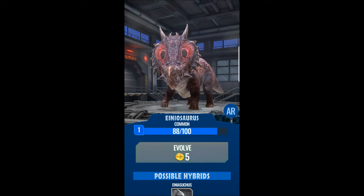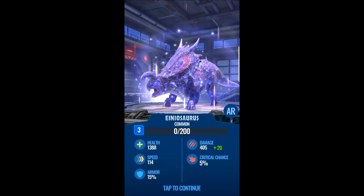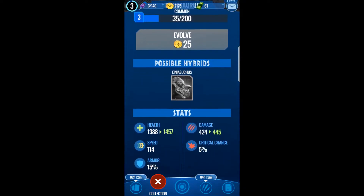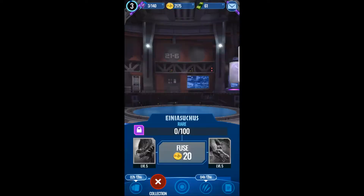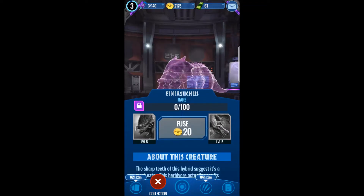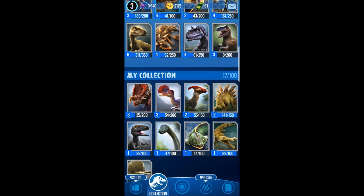And the inosaurus — leveling it to level 8. So close to level 4 for my player level! This small guy can also have a stunning impact. Looking at possible hybrids — for the triceratops and the ankylosaurus, there's the ankylosutus. You need a level 5 ankylosaurus and a level 5 nandosutus. So I might actually go back out tonight and get some more of those nandosutus.